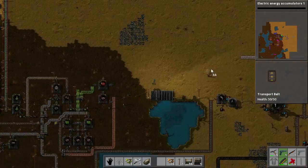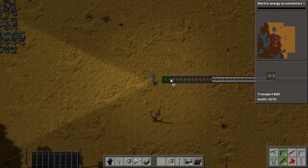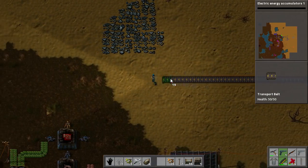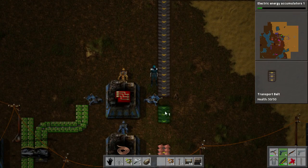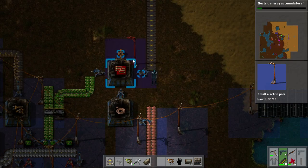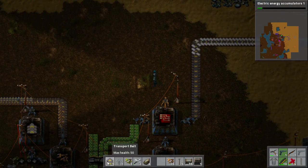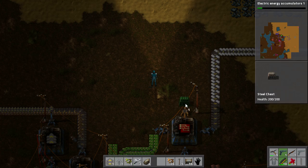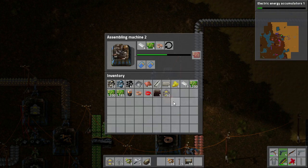The last thing we are going to need is the plastic bars. They are over here, so let us run and get them and just plumb these into the factory. We will get them to come down like this. Now we will get everything working with a bit of power, and that is red circuits all done and dusted — very, very straightforward. You can do it very easily. The trick is just to get everything that you need in the one place, and then get it all in the assembler.